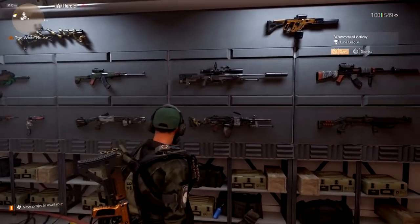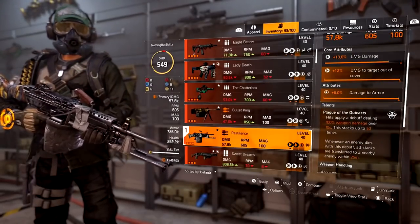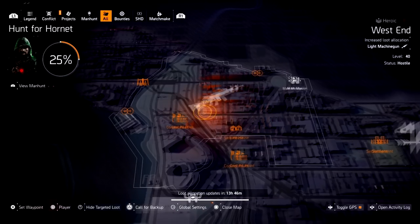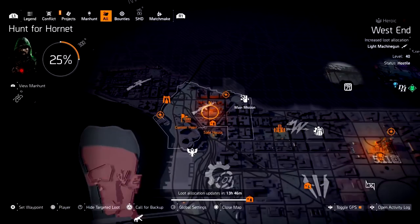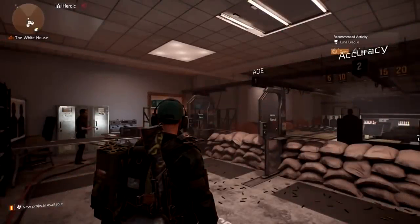The next exotic is an LMG — the Pestilence. This is a pretty impressive weapon and a lot of people like this one. Now this used to be a DZ exclusive, but recently people have been telling me they've gotten it in the open world. So if you're farming for it, look for the LMG symbol and you're most likely going to get it.